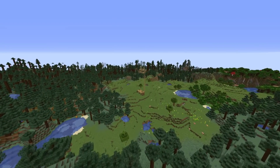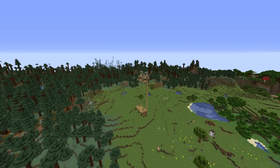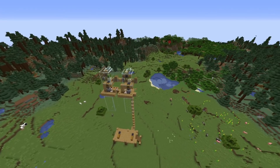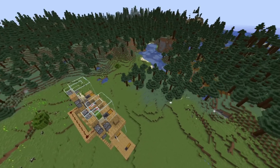Do you want a zero tick farm that will do bamboo and cactus as high as you want, but you can still control it from the ground and collect your resources on the ground? So you can either use them for whatever it is you want to build with them, or perhaps make an XP bank without any mobs? I'm going to show you how.